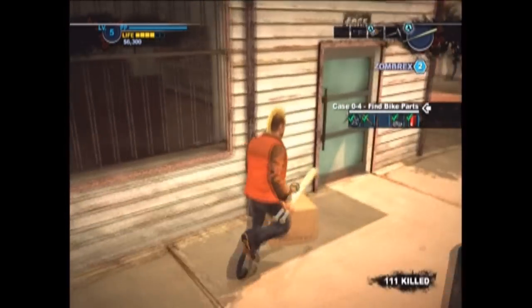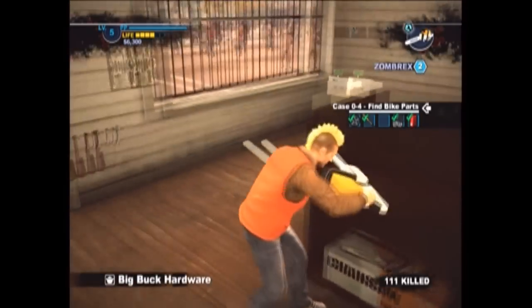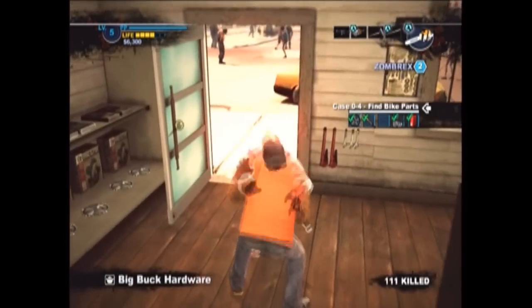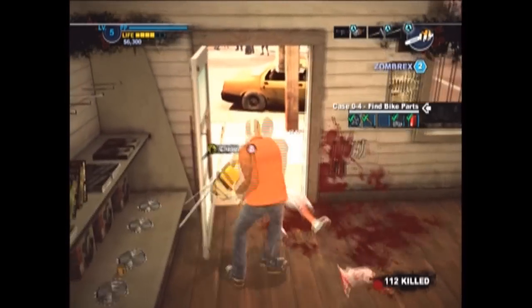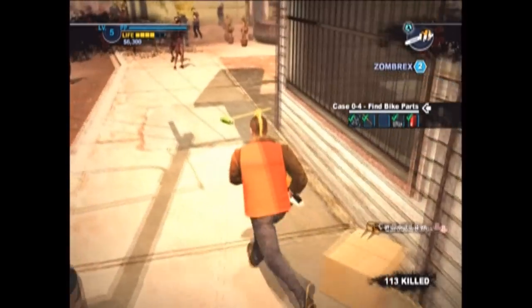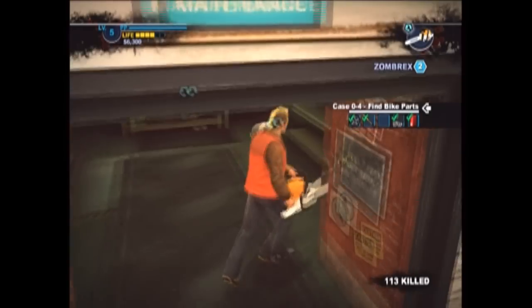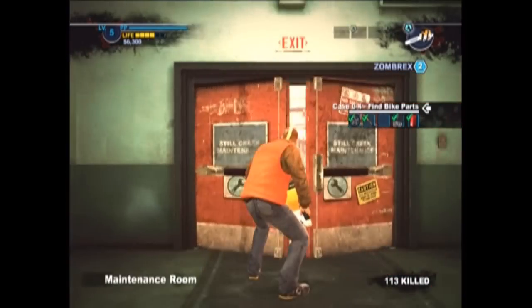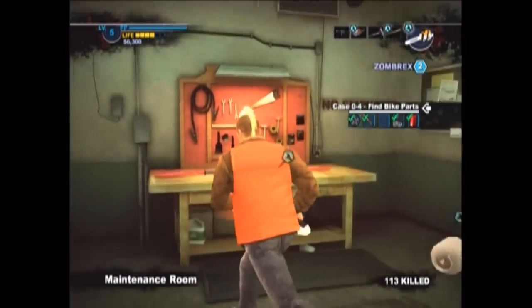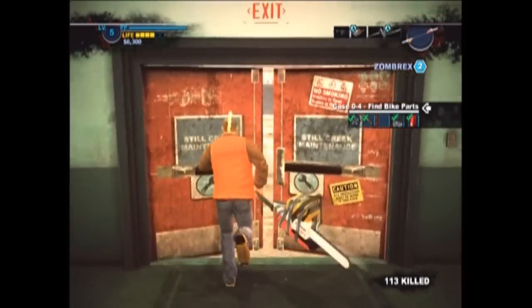Now you're going to come into the hardware store and you're going to grab a chainsaw. And we're going to cut this guy in half — spin around in circles like a ballerina. And we're going to take it over to the maintenance room and we're going to combine the two. And get our second unique weapon, and it's the paddle saw, I think it's called.